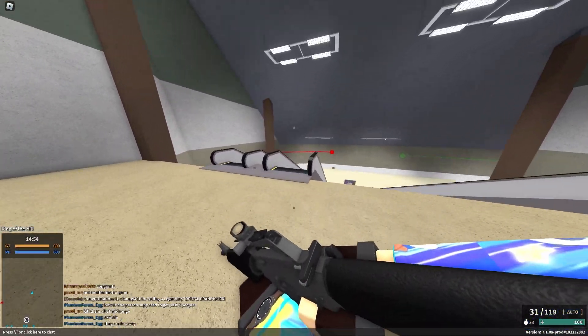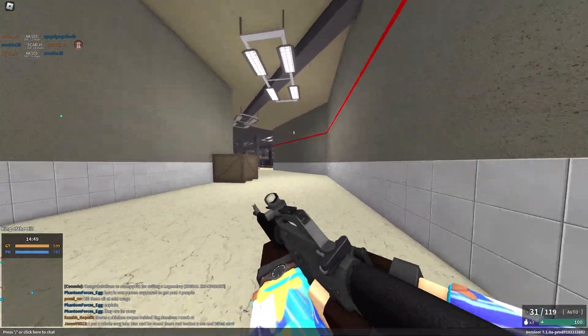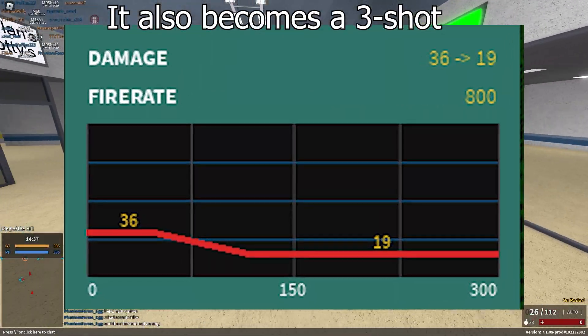They added this and then gave it the M855 conversion — whatever you want to call it. It's the thing that's on the M231, but it gives it a 30-round mag, lower recoil, lower fire rate — but it's completely perfect.